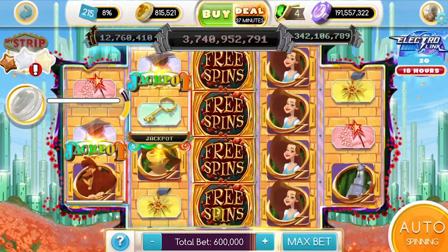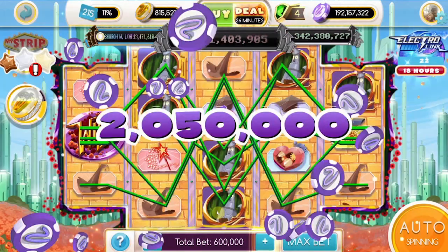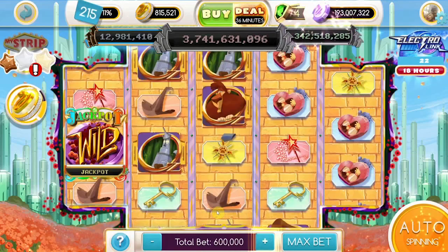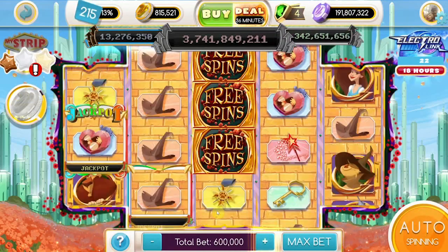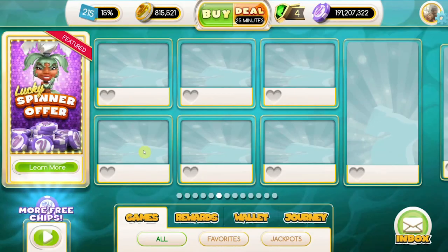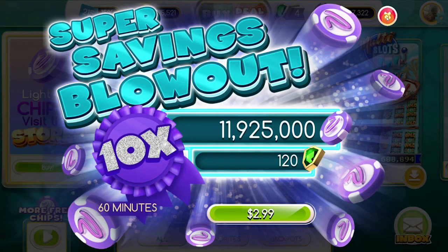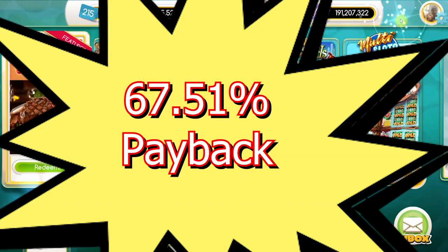We're doing kind of lousy here. I think we've lost about 20 million already and we've only gotten one free set of spins. This is our last spin — those free spins looked so good! We ended at 191,207,322 compared to our 210,698,322 before putting the money in. Let me do the maths. After losing about 20 million chips, we're sitting at a payback percentage of 67.51%.